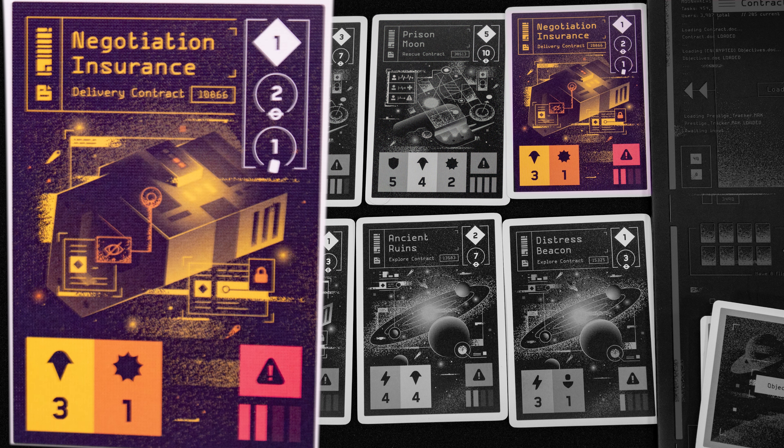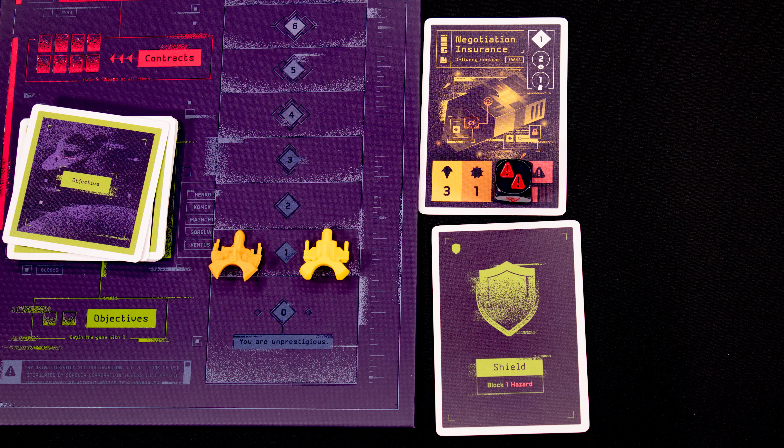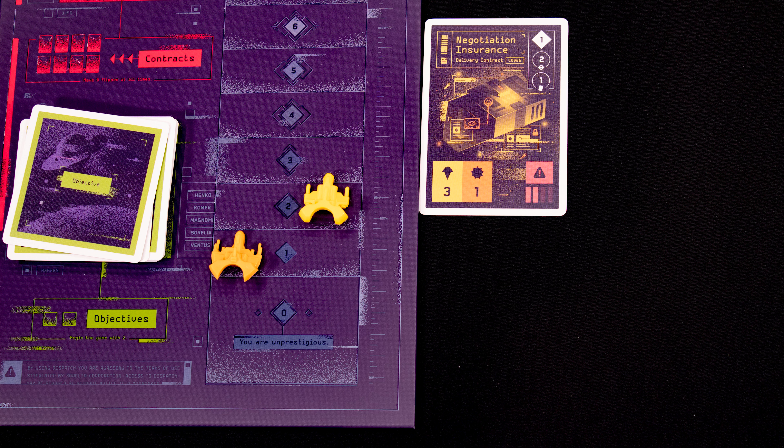Completing this mission will give us five prestige and ten credits, but we simply can't beat it yet, so we select a simpler mission. We negotiate with another player and offer to give them the one victory point from the card while we get the two credits and one bonus card. We each agree to take one hazard die — we roll it, gaining one hit. We will lose a prestige point if we don't play a shield card by the end of the encounter. For example, if we roll two hits and only played one shield, we'd still lose one prestige.